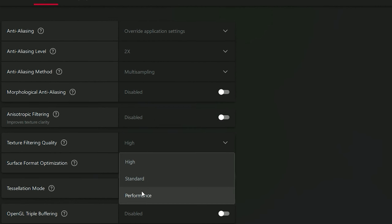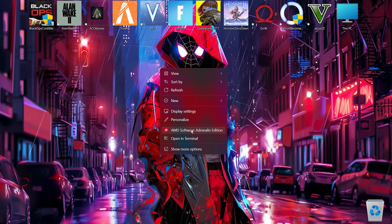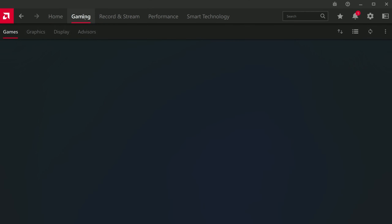Use these settings. And if you don't have any AMD GPU, then don't worry, it's just an optional setting. So now follow my steps to boost FPS in any game. Now open your Adrenaline software and just follow my steps. I'll show you the best settings.